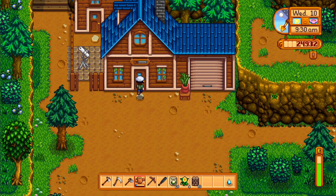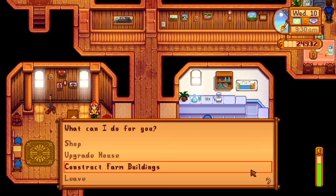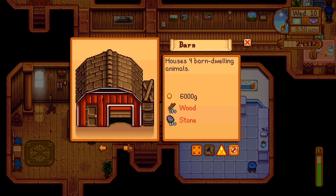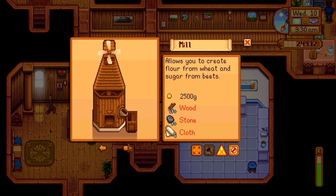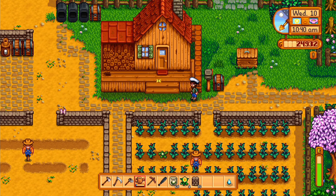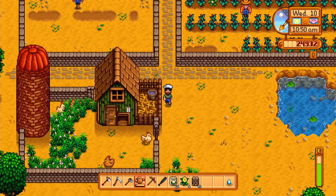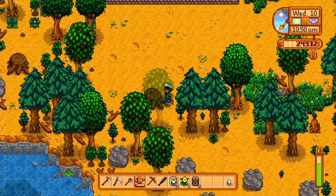If livestock is more your idea of farming, you will first need the materials to build them a home. Robin, who you met at the beginning of the game, is the town's local carpenter and builder. Go to her shop north of the town and bring her the materials she requires to build the structure you need — usually wood, stone, and a sum of gold. A quest early on in the game is to build a chicken coop, so start with that. After paying Robin and bringing her the materials she needs, you will be able to choose where on your farm you want it placed. She will then get to work, taking about three days to complete.